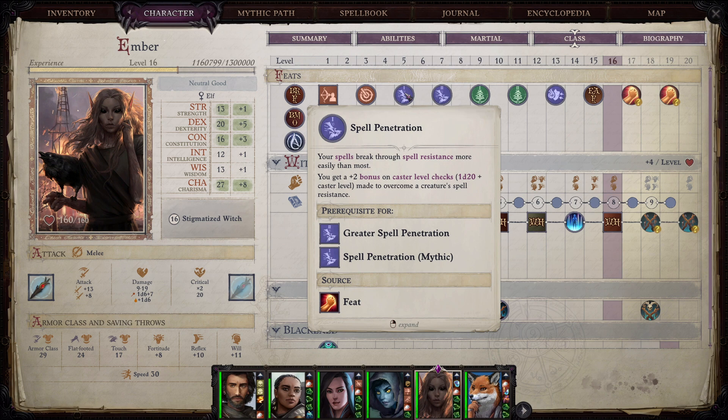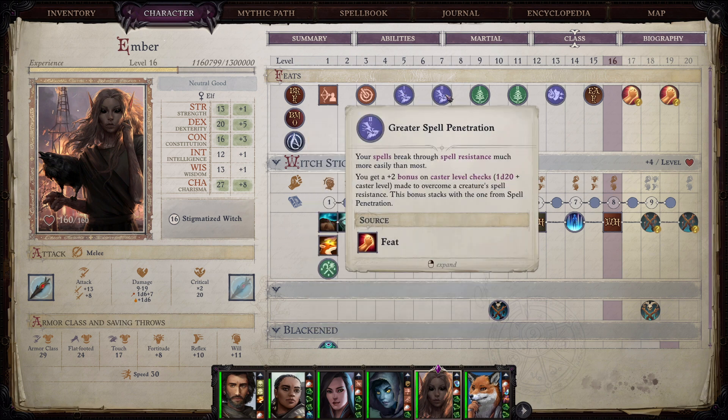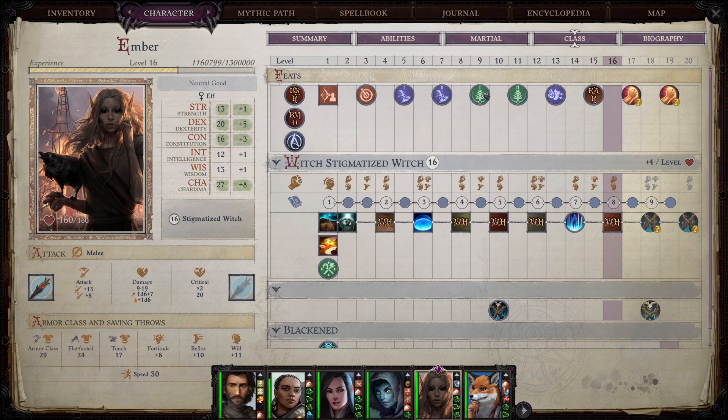For level seven and level nine, we're going to pick up Spell Penetration and then Greater Spell Penetration. This adds a total of plus four to our caster level checks any time we cast a spell to overcome spell resistance. Most of her damage spells are going to be affected by spell resistance, so it's important to have feats to overcome that.